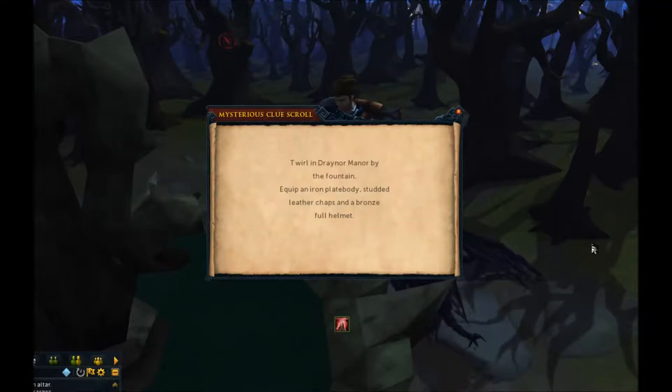Twirl in Drainer Manor by the fountain. Equipped an iron plate body, studded leather chaps, and a bronze full helmet.